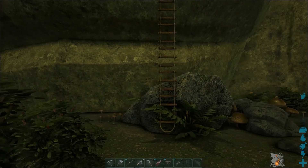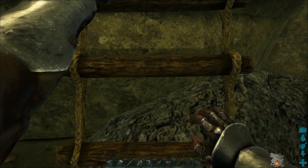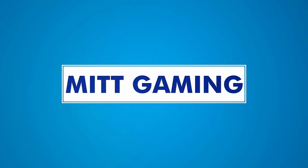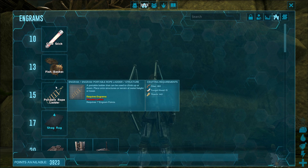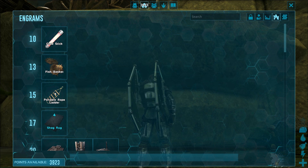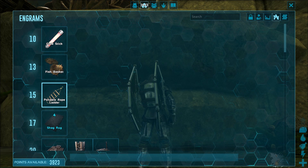Hi everyone, this is Phil from ItGaming and today I'm going to show you my guide to the Portable Rope Ladder in Arc Aberration. The Portable Rope Ladder is one of the first engrams unique to Arc Aberration that becomes available to you, and it becomes available at level 15.